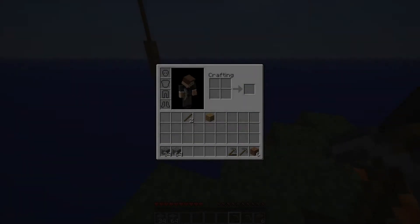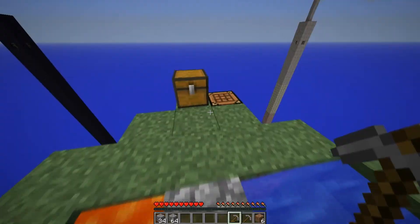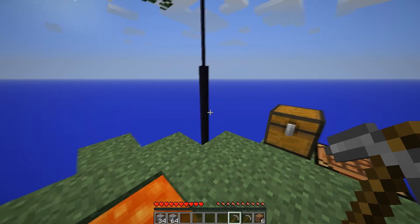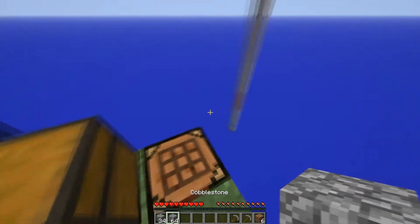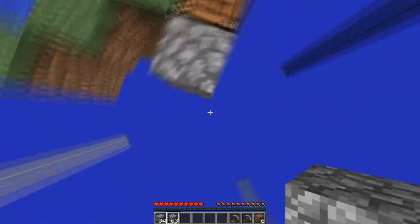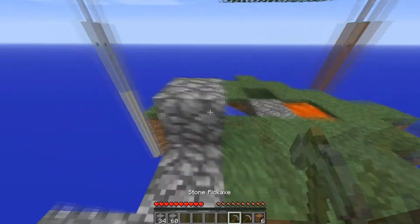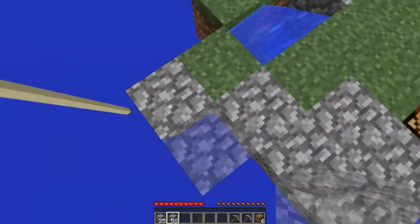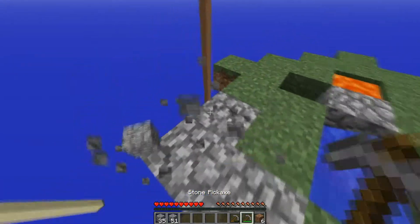What's up guys, I'm back. I got a 64 stack and a 34 stack of cobblestone. The next challenge is to make an infinite water source, but I'm going to go ahead and skip that and start expanding my island a little bit more, because it's kind of big and one of the challenges requires it. We're good on that area.